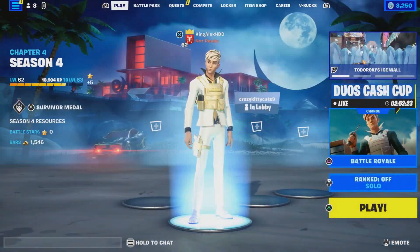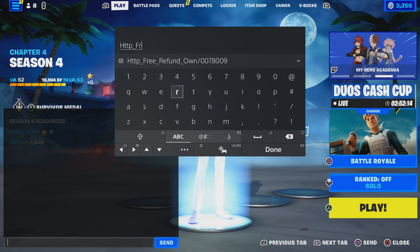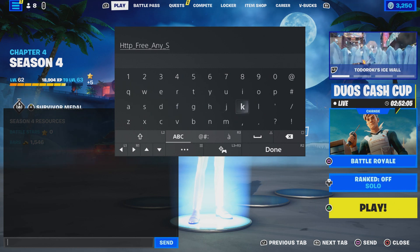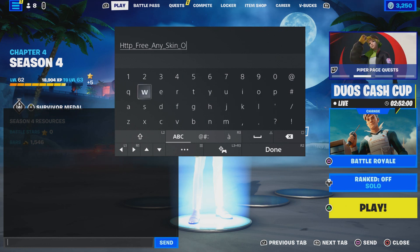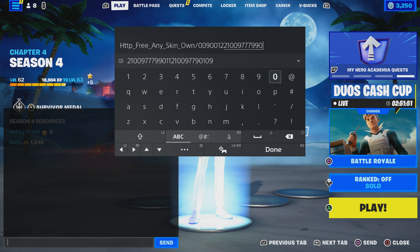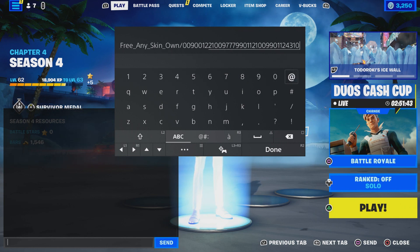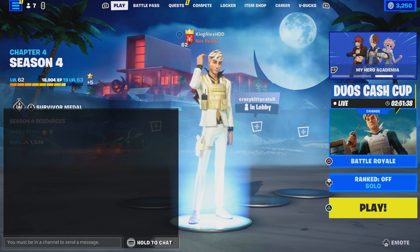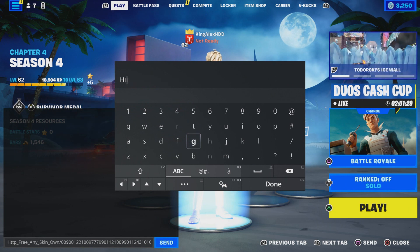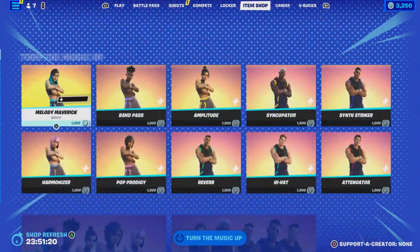To do this method, come over here and enter this code. Type in: http underscore type in free underscore any, make sure you type in any, underscore skin, underscore type in own, then dash zero zero nine zero zero one two two one zero zero nine seven seven nine nine zero one one two one zero zero nine nine zero one one two four three one zero one zero. Then press done, click send, wait until it comes back, take it out, press done, and click send again.